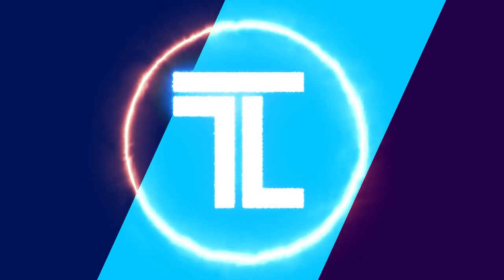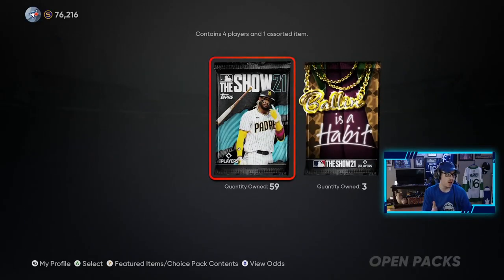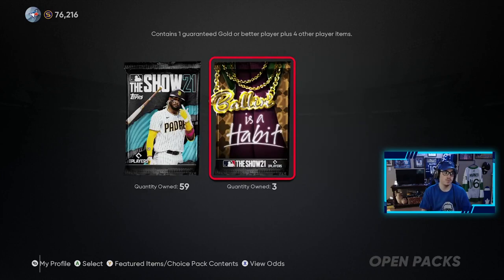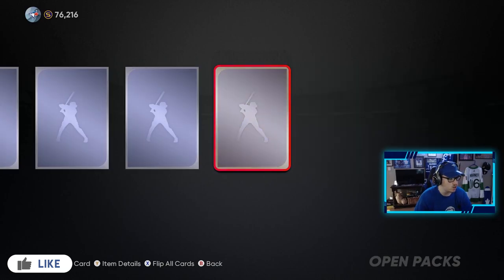I may be addicted to packs. What's going on, leaf formation asleep? We're back again, welcome back to another MLB The Show 21 pack opening. I'm a pack addict. So let's go open up these packs — we got 59 regular packs and three of these Balling is a Habit packs. Let's just get straight into it.